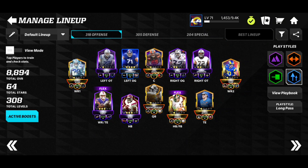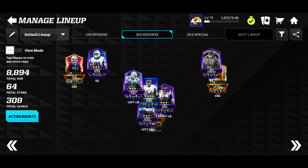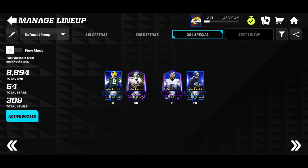Welcome back! It has been a lot faster to get Iconic Coins and I will be getting an Iconic Select Pack in this video, which means the team gets updated. Right now we're looking good with a 318 offense, 305 defense, and a 204 special team thanks to boost.